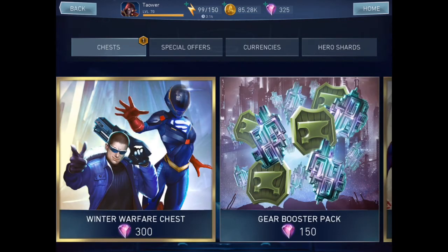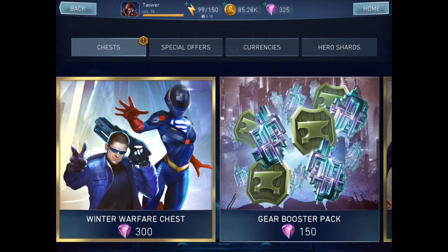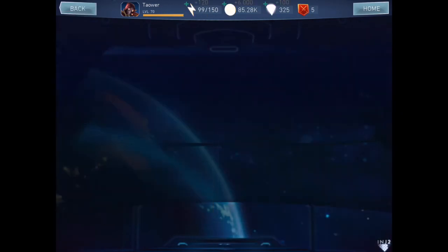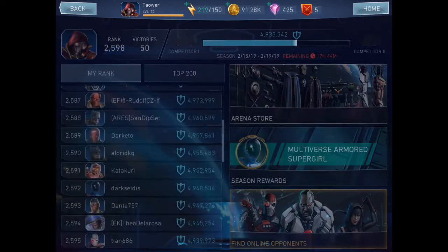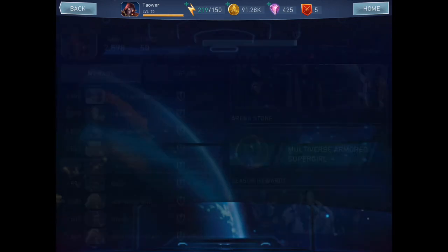That's just about it. Nothing in the shop, really. I looked in Arena — Arena's the same. It looks like all the changes applied. I now have 425 purple shards. Wow, let me check the Arena store one more time — no Shazam yet.